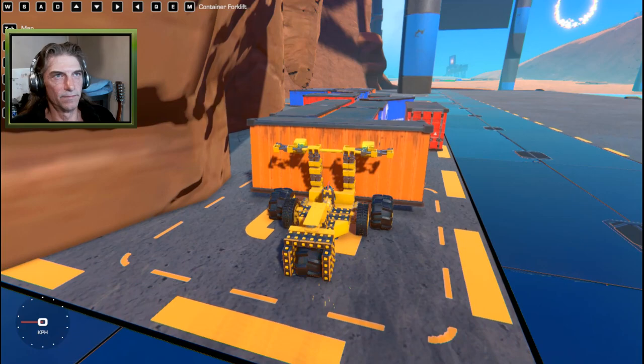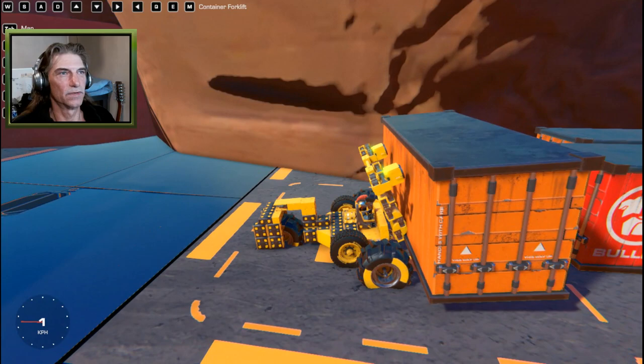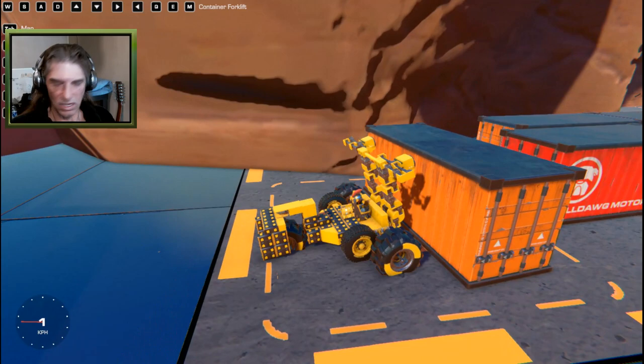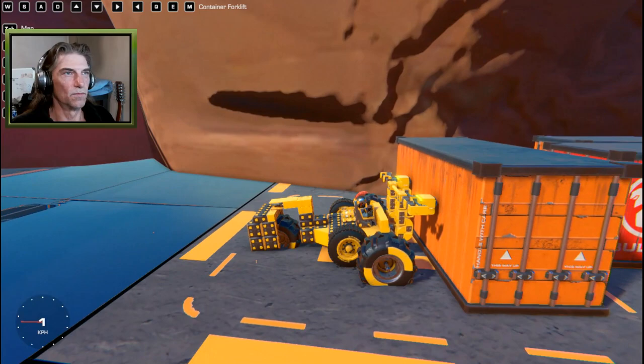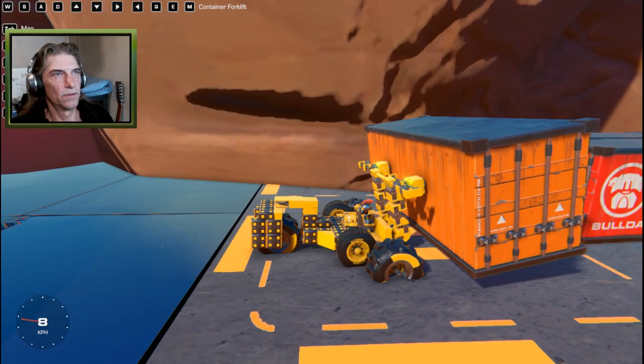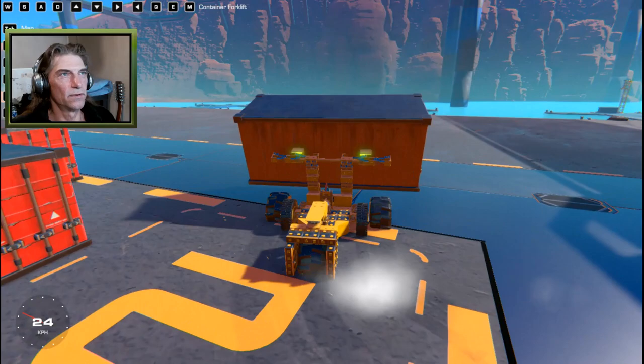Let's grab this orange container - we'll lift it up and slide it back a bit. We also have with our left and right arrow keys the ability to shift our load left and right. Let's set that down for a second, back up a wee bit, put this forward, bring these down all the way. Okay - roll up, magnets, lean her back and lift it up. With our arrow keys left and right we can shift our load, which is really handy for specific movements.